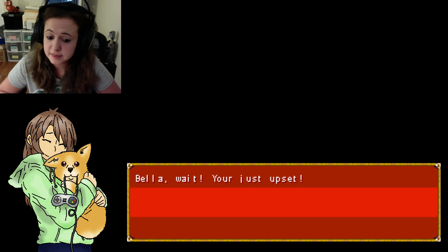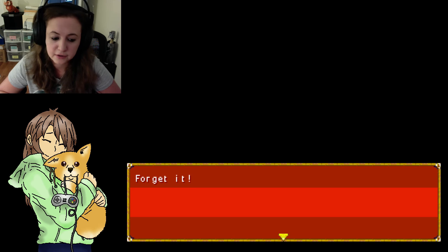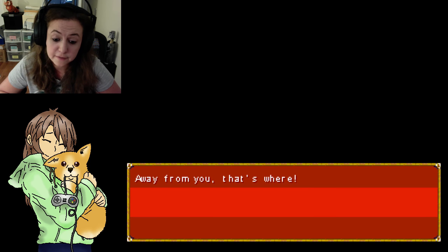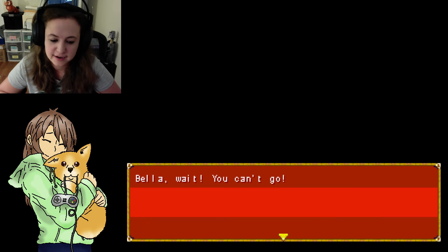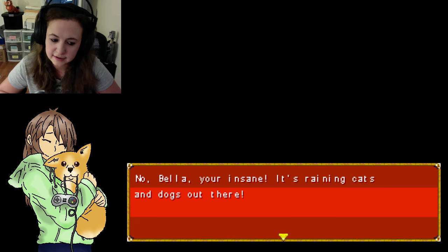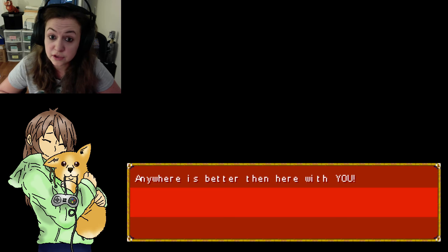Bella, wait. You're just upset. You want me to wait so you can keep being an asshole to me? Well, we get right into it, don't we? Forget it. Bella, wait. Where are you going? Away from you — that's where. What a comeback. Bella, wait, you can't go. You're not going to the woods, are you? It sounds like it's raining. So what if I am? What's it matter to you, you bastard? This is quite a heated fight. No, Bella, you're insane — it's raining cats and dogs out there. Is it? I don't care. Anywhere is better than here with you. You're going to regret those words, I have a feeling.